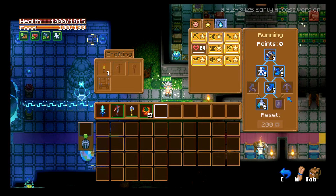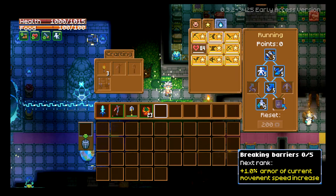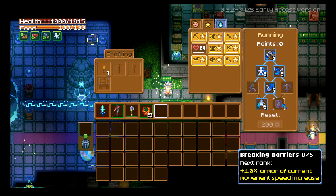Last but not least is Breaking Barriers, which is one you can really take advantage of. It goes in 1% increments — 1, 2, 3, 4, and 5% armor from your current movement speed. So you're getting armor based off of how fast you are. If you have speed food, armor items, and the well-fed buff, you're getting more armor based on how fast you can go — which can be really awesome in any boss fight.